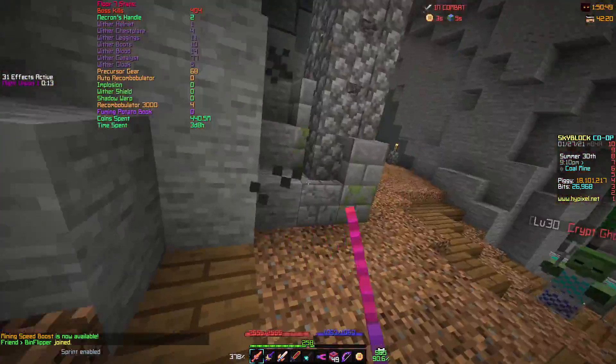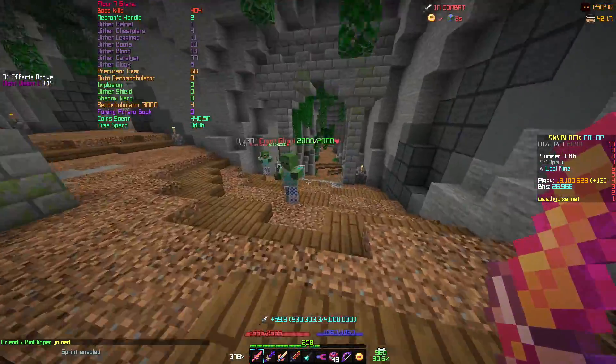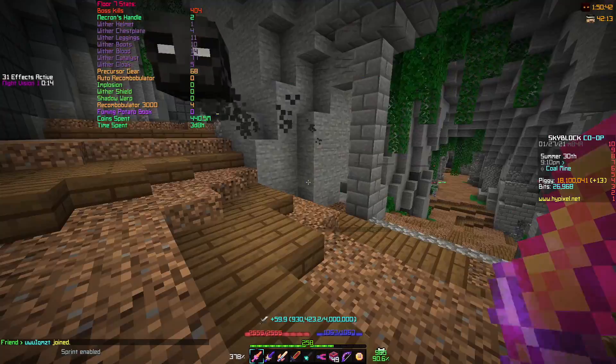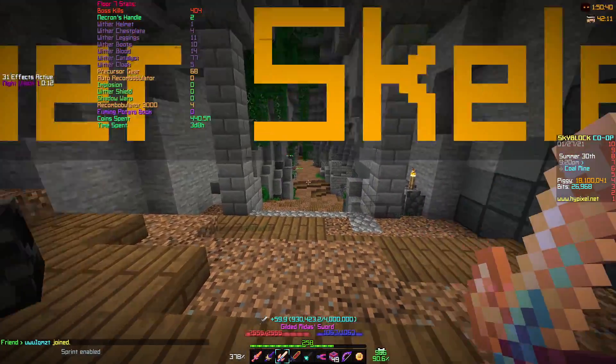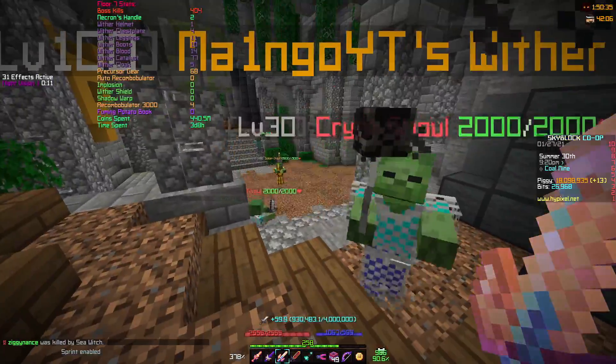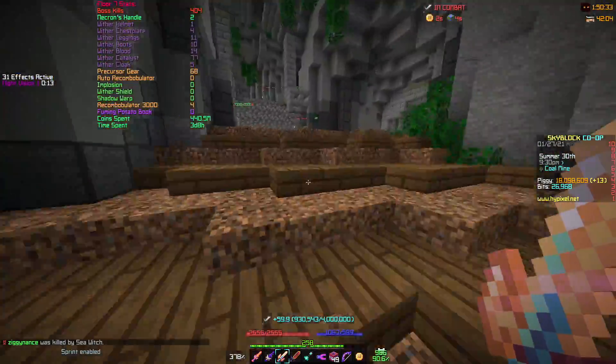One sword does 470k. Hyperion does 470,000 damage left click. Meanwhile, you swap to the Gilded Midas — make sure there's no sword swapping by moving around for a bit of time — and it does 400k, 406k.